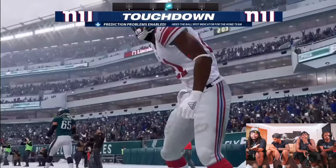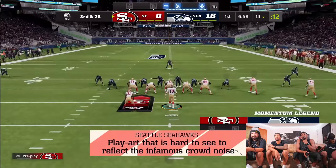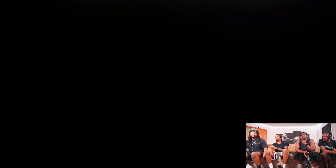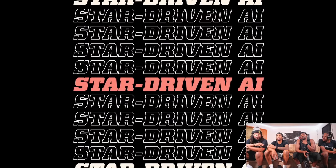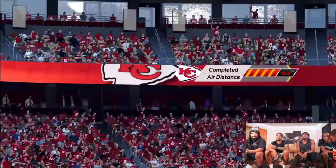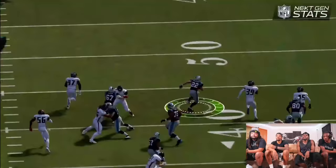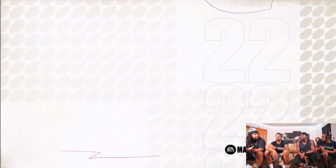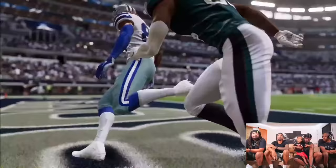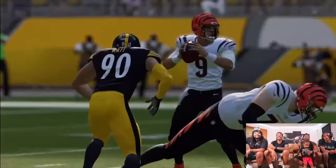I'm curious — with all these player size differentials and skill basis, are you going to be able to stop the run coming out in DB coverage? Is that going to matter? Are you worried about things being too OP? Every year there are going to be people that find holes in it. The year Madden will really be great is when you genuinely can't stop the run if you come out in 3-3-5. I like a lot of these tendencies though, they make me happy.